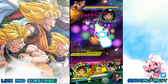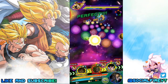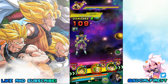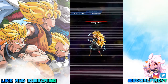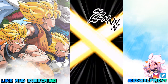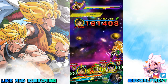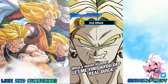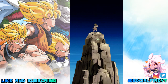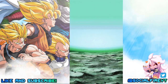When he transforms, his leader skill remains the same. His 12 to 17 Ki super attack becomes Omega Blaster, causing colossal damage and greatly lowering enemy defense. The 18+ Ki super attack is Gigantic Meteor, which causes mega colossal damage and massively lowers enemy defense. His passive skill becomes Devilish Siege — attack and defense plus 100% when performing a super attack, plus an additional attack plus 88% if it's an ultra super attack.